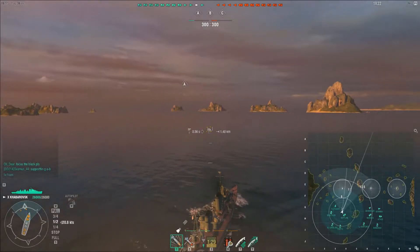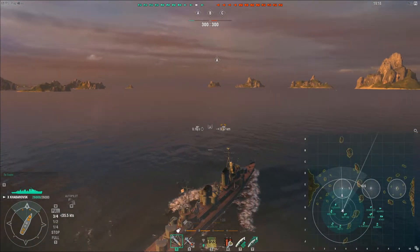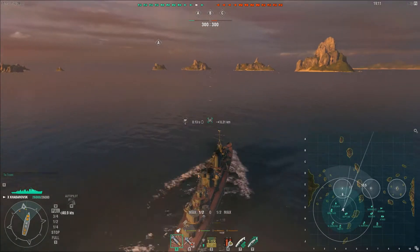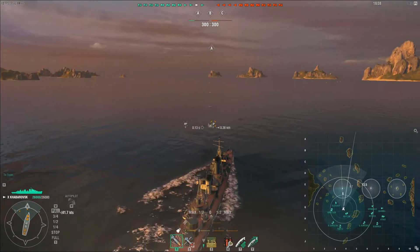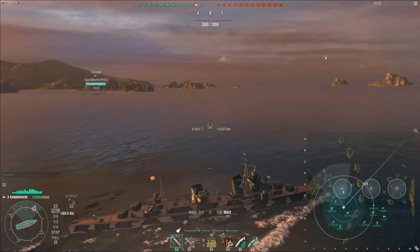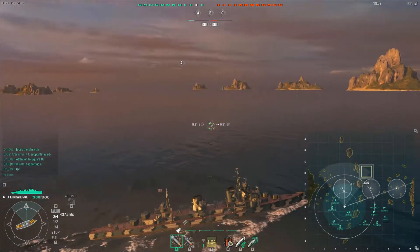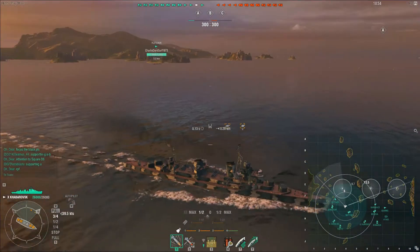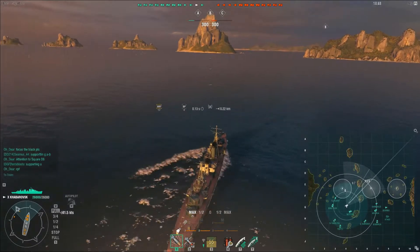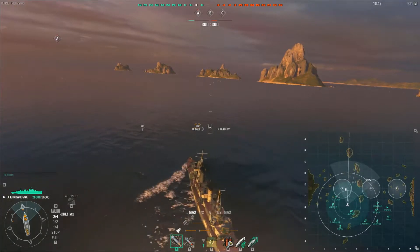They got a Black, which is definitely something we want to get out of the way. I'm going to try to stay out of detection range at the moment and support that Fletcher, and cover that squishy Neptune. I'm reversing course and going to run north to B, and I run the risk of getting broadsided from there if I'm not careful.